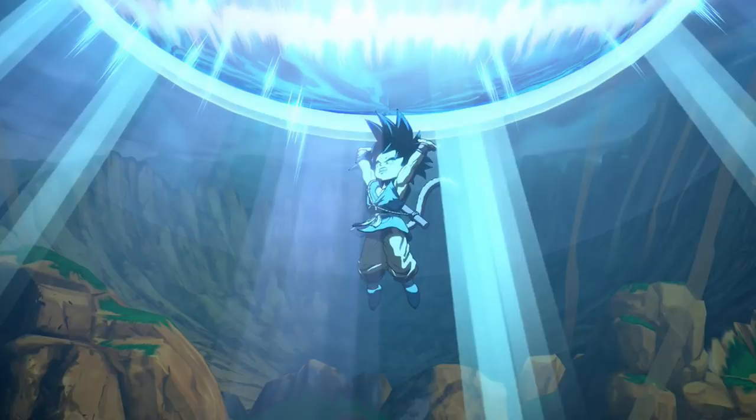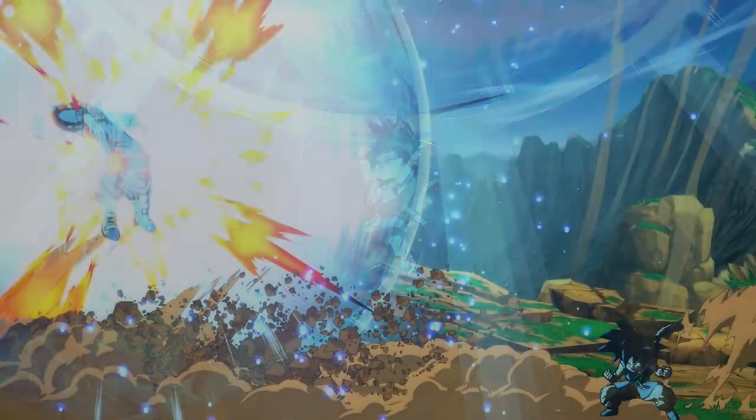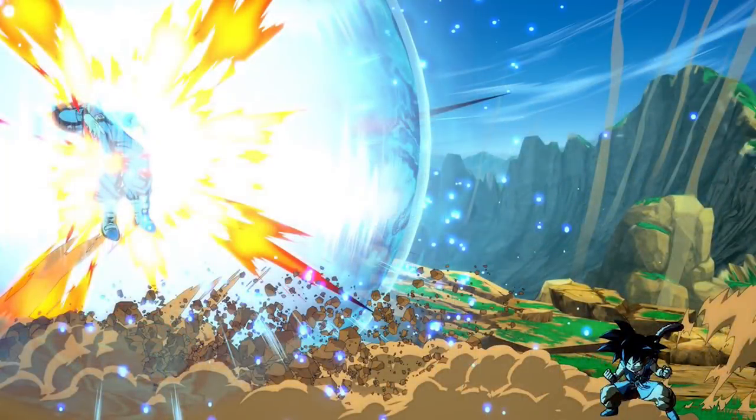Thankfully, this is where GT Goku separates himself from Base Goku. After initially throwing the Universal Spirit Bomb, GT Goku will fall to the ground and be free to act — a nice improvement. But more importantly, this isn't the only level 3 he'll have access to. It's confirmed that GT Goku has a hidden level 3 that they are saving until this month's V-Jump to officially reveal.